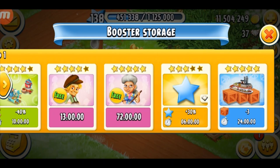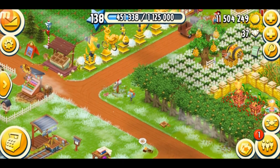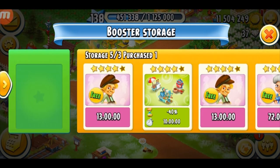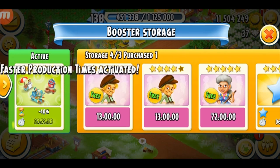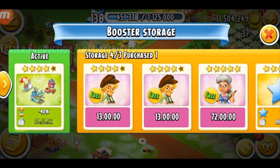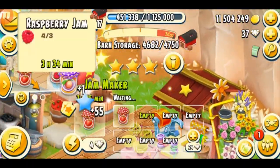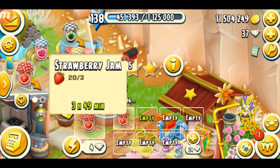I try to store all of the XP boosters whether they are five-star or not, because they help me level up so much. Now let me show you what boosters actually do — they boost your game activities. For example, this machine booster — if I activate it, you can see it says 'faster production times activated' for the ice cream maker, jam maker, and soup kitchen.